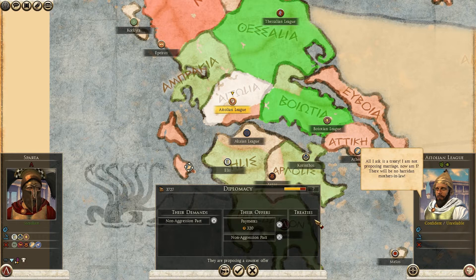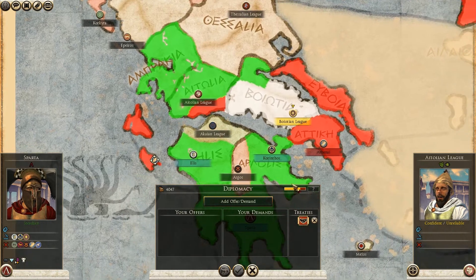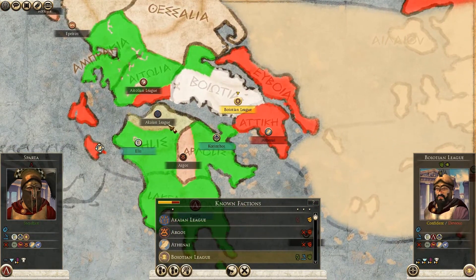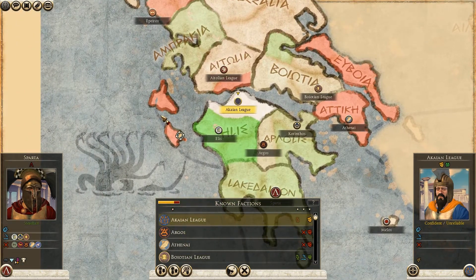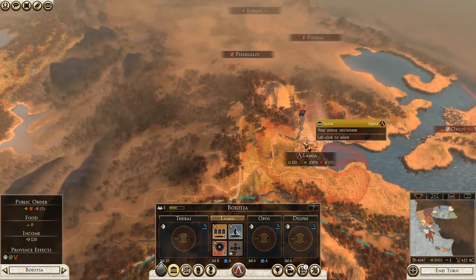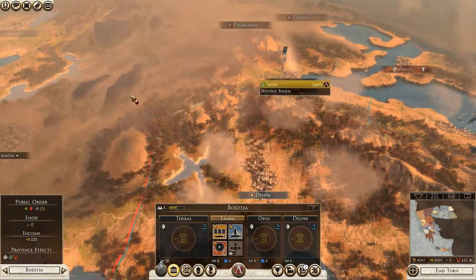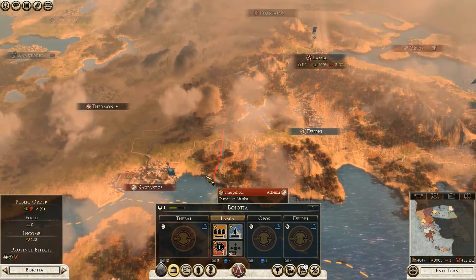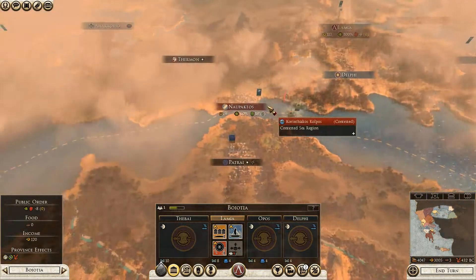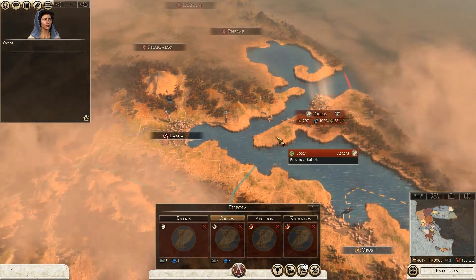They don't want to trade — they want a non-aggression pact with a payment. Let's accept the offer. We have a non-aggression pact, so this settlement should be safe. I'm in good relations with the Thessalian League and Aetolian League. The only problem is Athens, which has a large navy and regions scattered around.